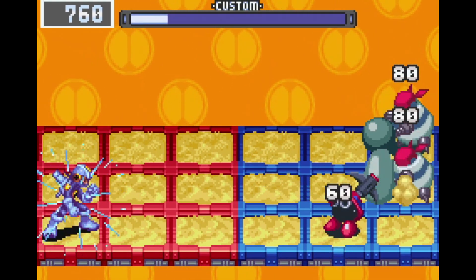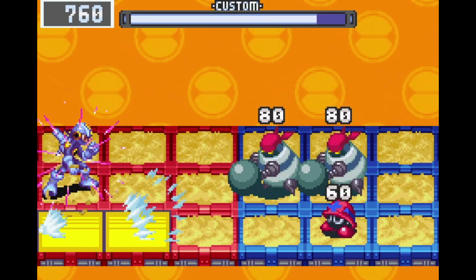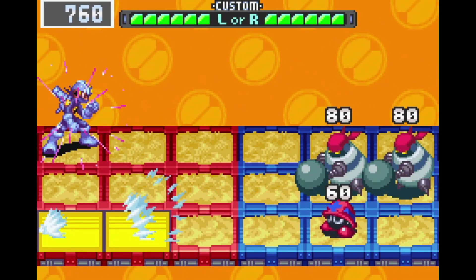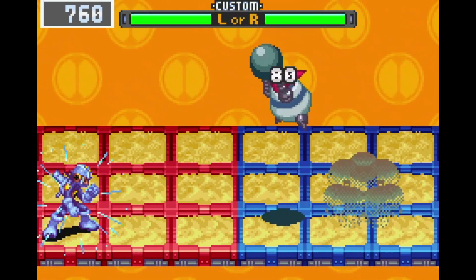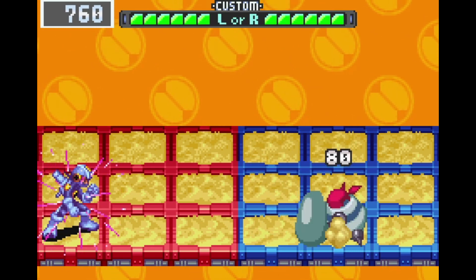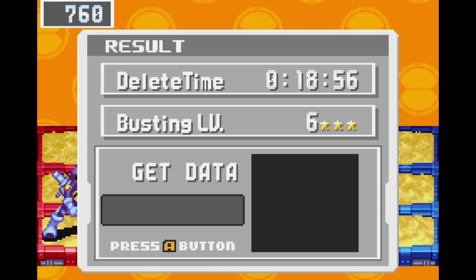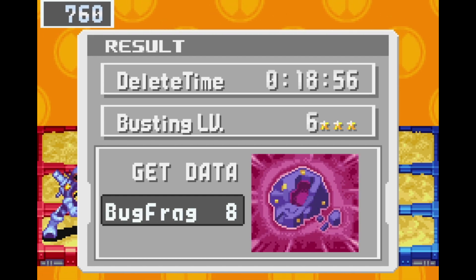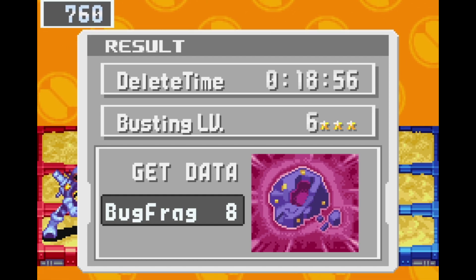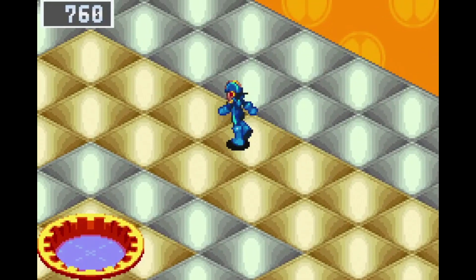I don't need to select chips here. Every time these guys land, they're completely harmless. The only thing you really need to worry about in this configuration is the Metor. Most of the time you're gonna get a terrible busting rank if you're just using your buster, but if you can counter-hit them, it's an easy eight Bugfrags.